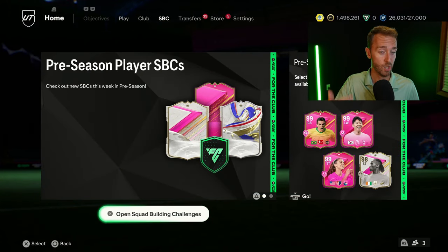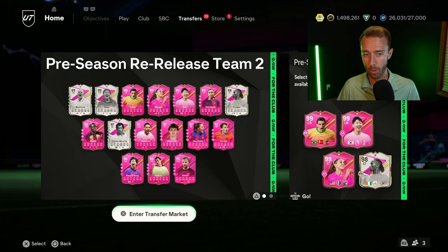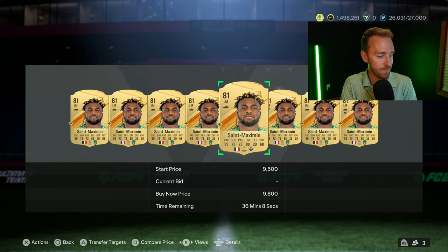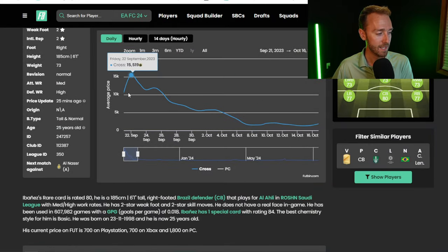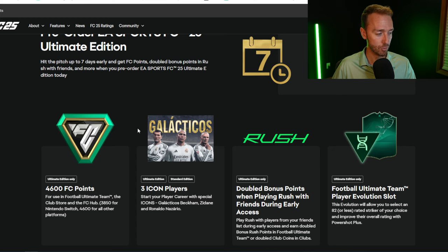For example, Abanez — one of the most meta starter center-backs in FC24 — was 15,000 coins when everybody got their FC points on that Friday when the game released in early access. After that he dropped significantly. Some people ask: should I wait to open my pre-order points until the first promo of the year comes out? No — because if you wait until then, you've just lost half the value of this card. These cheaper cards like Abanez, or an 81-rated Ait-Nouri — a meta starter card — are only this expensive in the early part of the year.